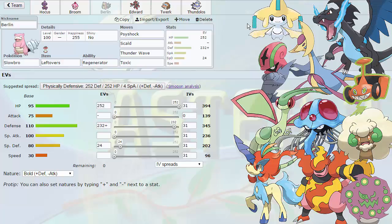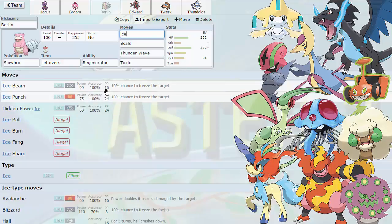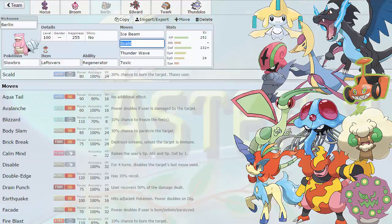Scald is there to also be able to hit Flygon, potentially get burns. On Tentacruel, it hits Magmortar for super effective damage. It's one of the best moves in the game. Psyshock is to hit Tentacruel for super effective damage, as well as Keldeo. Actually, I'm going to swap out Psyshock for potentially Ice Beam, because Ice Beam actually hits Whimsicott and Rotom on the switch, as well as knocking out Flygon. We're rocking Leftovers and Regenerator, of course — this is our physically defensive Pokemon, able to take on a physical Flygon, Mega Charizard X, a physical Keldeo, Spiritomb relatively well, as well as dealing with Jirachi.